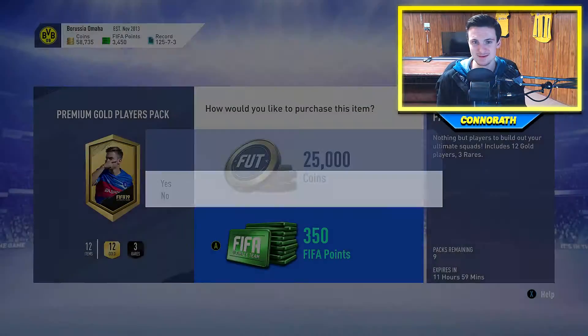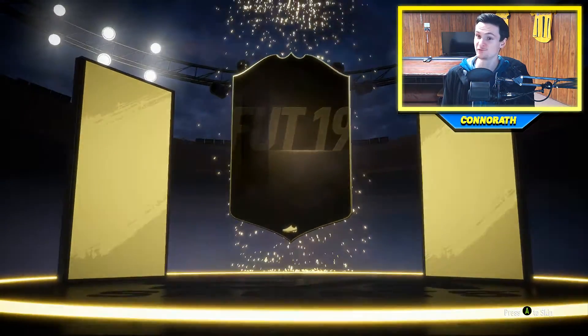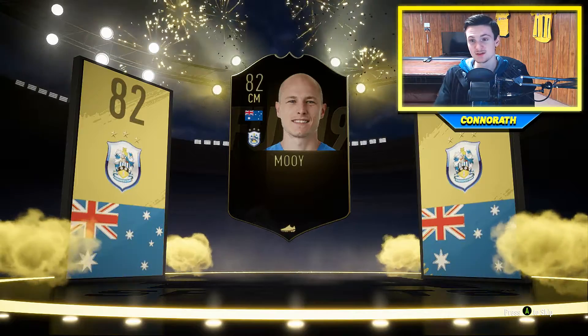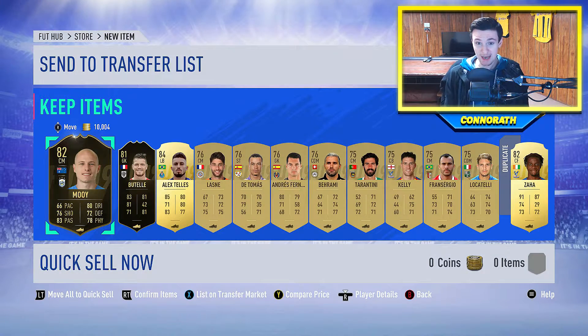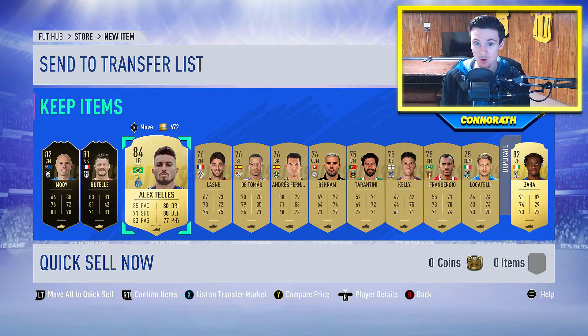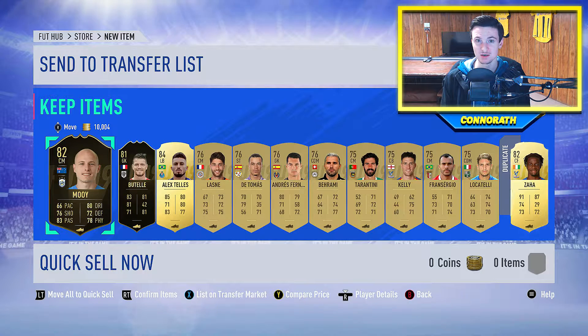Our next pack is going to be a Premium Gold Players Pack. Come on EA, give me something good, give me something delicious. Inform! I don't know who that is — oh it's that dude. I know he got a lot of Informs last FIFA, and I think he got like a Hero card or something. He was really good, a lot of people used him. Oh snap — two Informs in one pack! This has never happened to me. Oh snap! I'm speechless, this has never happened to me, swear to God.